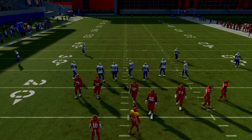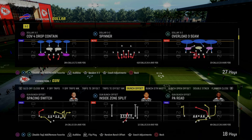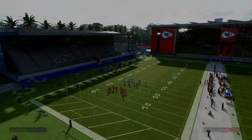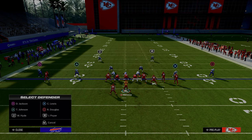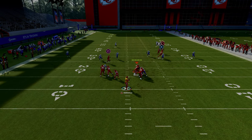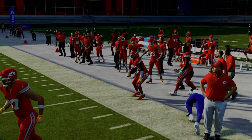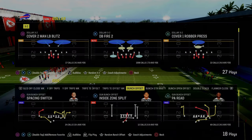We're able to attack your meta double Mabel coverage, your cover four drop, and all kinds of different zones — really any baseline press style zone defense. One of the better examples is a cover two adjustment on the right. Because of this route combo run to the wide side of the field, that cloud corner will never get back to defend that deep corner route.